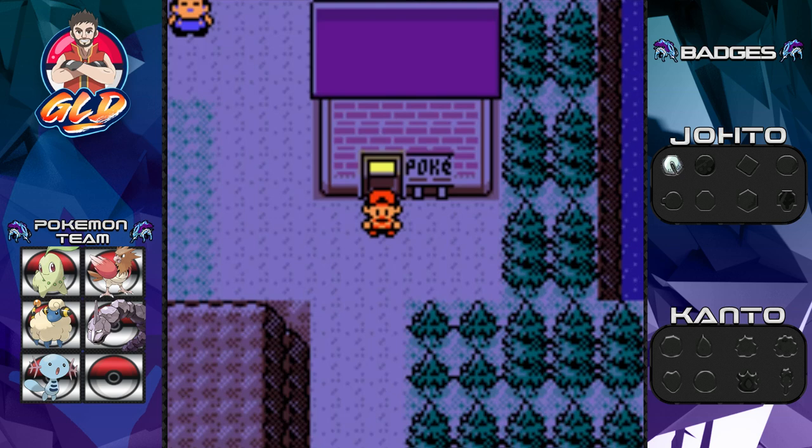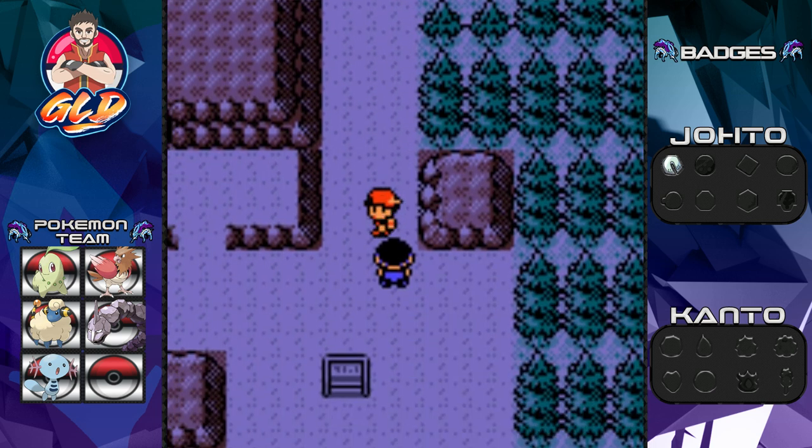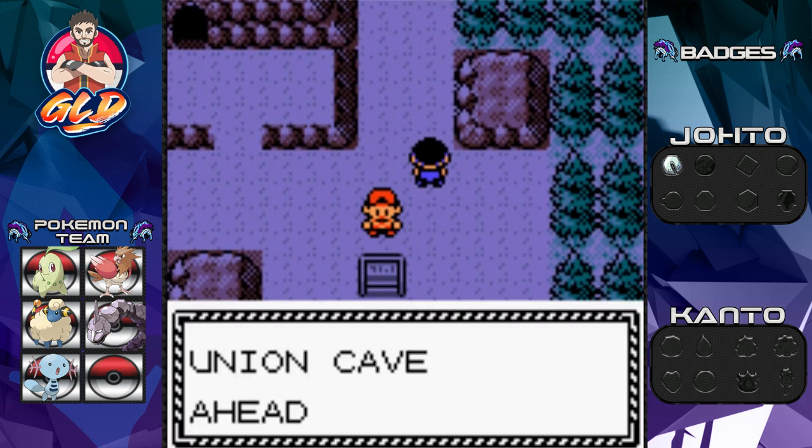What's up guys, it's me your host Raven, and welcome to another episode of our Pokemon Crystal walkthrough. In our last episode we were in Route 32 battling and capturing some new Pokemon, realizing that some of our Pokemon need to be backup for right now. We're gonna be going into Union Cave because we need to get to Azalea Town.